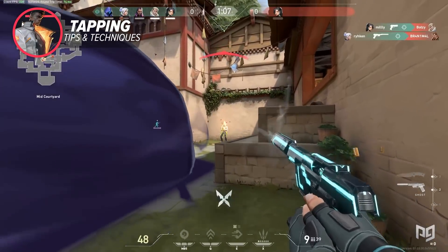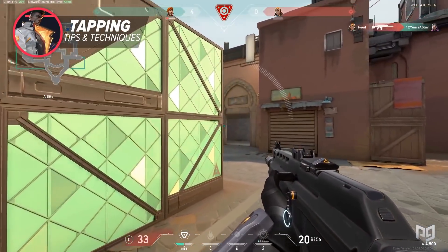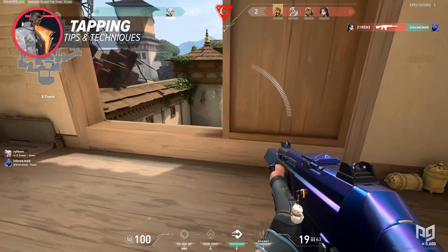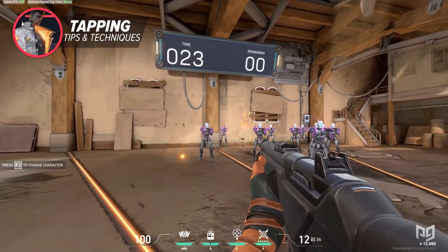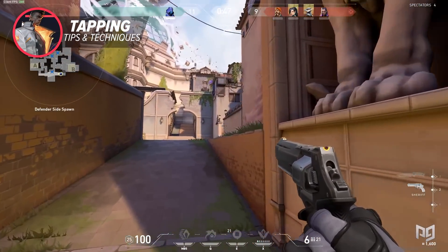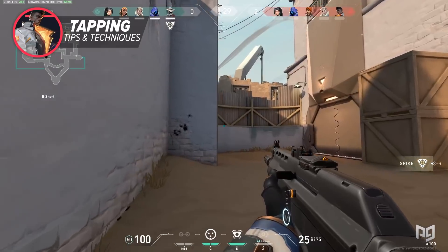Tapping is necessary on pistol and eco rounds, as well as on gun rounds when you're using weapons like the Guardian and Vandal. This technique really helps with first shot accuracy. If you find that you're relying too much on spraying and not hitting the headshot with your first bullet, try practicing with the Sheriff or Guardian in the practice range. By using one of those guns, you'll see what you can further improve on and break your bad habit of spraying first and aiming second.